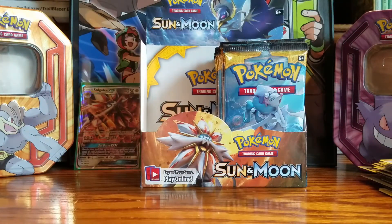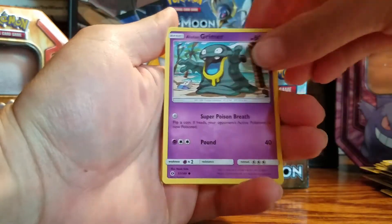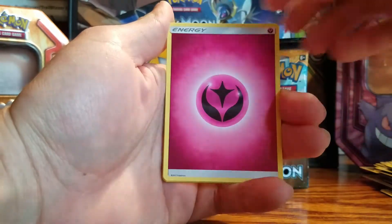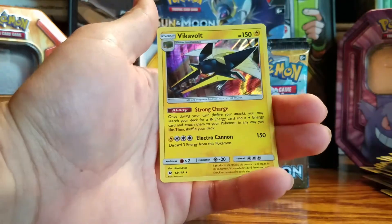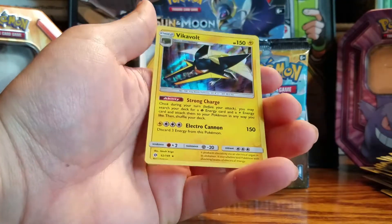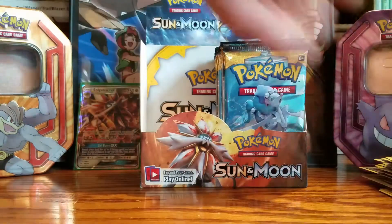A lot of packs, guys. Everyone start shouting full art, full art, full art! Holly's having a tough time pulling the cards because she has dry hands — that's why she was dropping cards in the last video. Spearow, Alolan Grimer, Growlithe, Drowzee, Cutiefly, Fairy energy, Pelliper, Ultra Ball, Corsola, Growlithe. And for the rare — yes! This is one I really wanted! It's a holo Vikavolt, and this is a beast card! I'm so pumped right now!